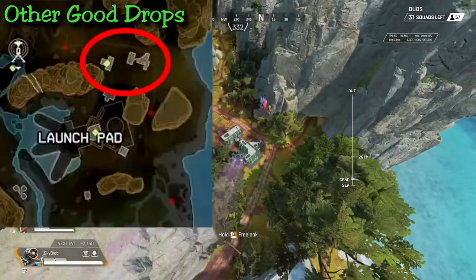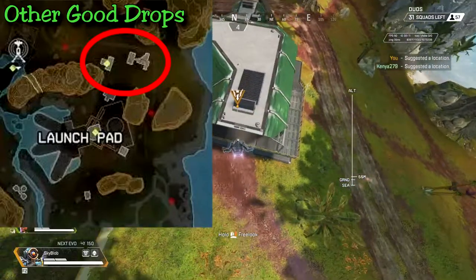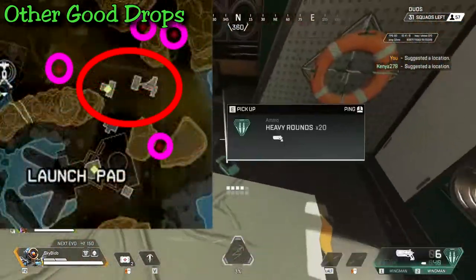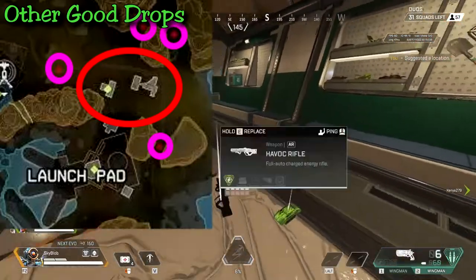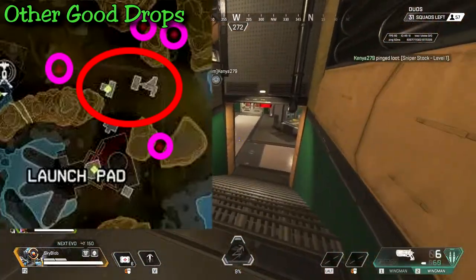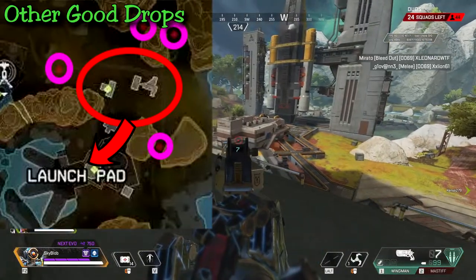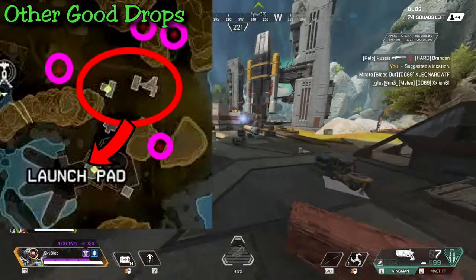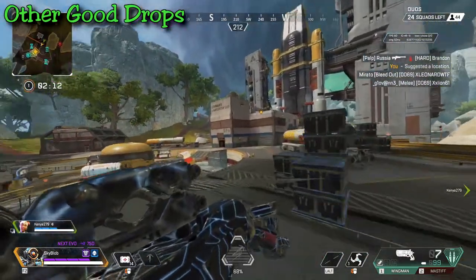Just on the northeast side of Launch Pad there are two multi-story buildings with a bunch of loot, and four monster dens around them. If you want to take it slow, loot up, and level your shields before engaging, this is a great spot to land. If you do land here, rotate into Launch Pad — there's likely a team or two battling it out that you can third-party for extra loot and kills.